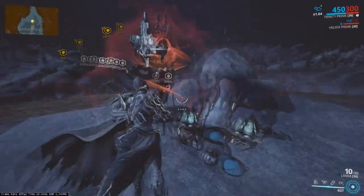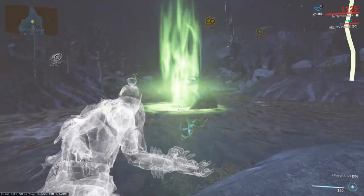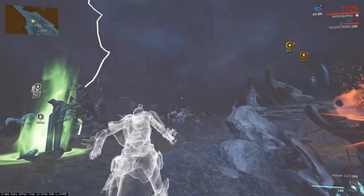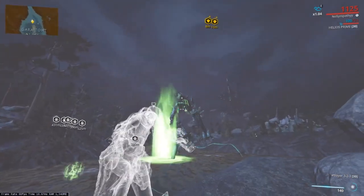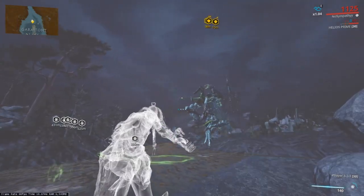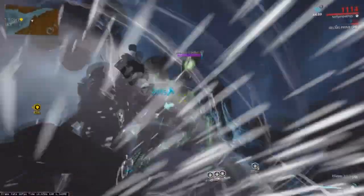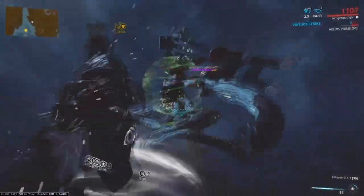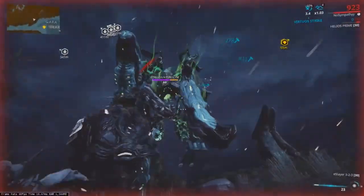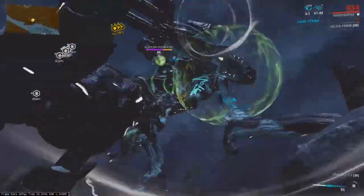Definitely the most fearsome of the three. Like the Teralyst and Gantulyst, take all of the same concepts, but now let's look into a few more differences this one offers. Again, more shields, more alloy armor, and definitely more robotic health. As for his attacks, he's the only one to have a DOT passive called Lightning. Throughout the entire fight, you will be struck with lightning strikes, and without the waybound abilities of Vazarin or Unairu, or even the Arcanes Magus Vigor or Magus Husk, your Operator will always get one-shot when hit. These do a high amount of damage, so try to take the time by entering void mode or by repositioning to avoid the damage. For the most part you will get hit by a lot of these, so don't worry, because this is definitely the most frustrating part of the fight.